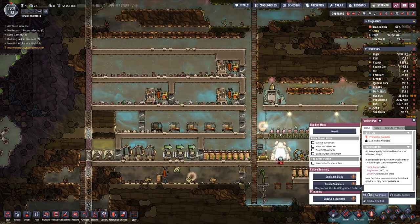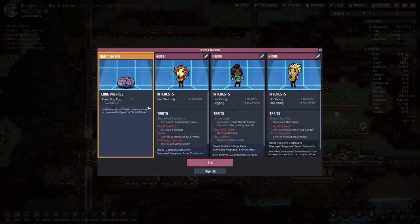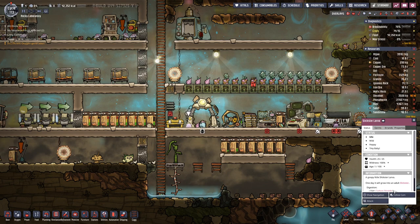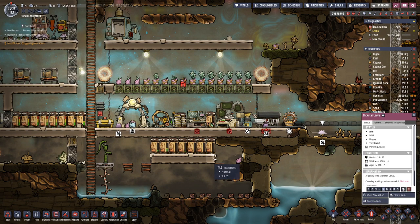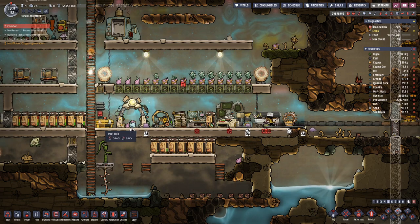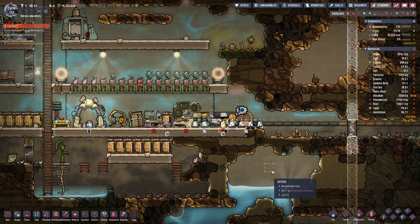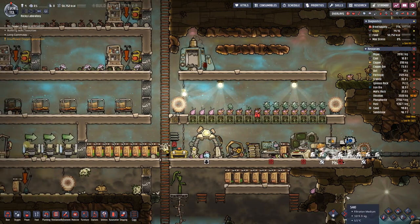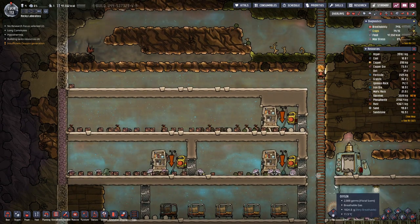This room is now complete. We will take the hatch axe. We also have some slickster larvae that have hatched, which we will use to supply us with a bit of meat and a bit of oil — that's never really a miss.